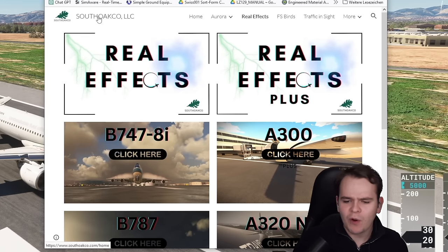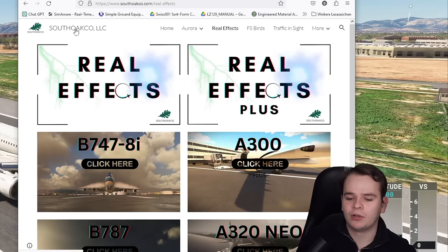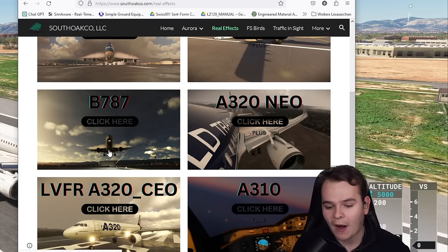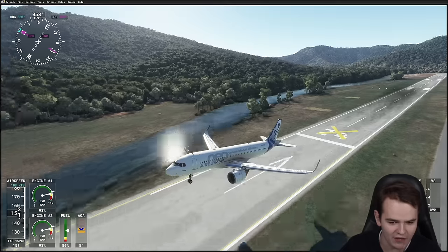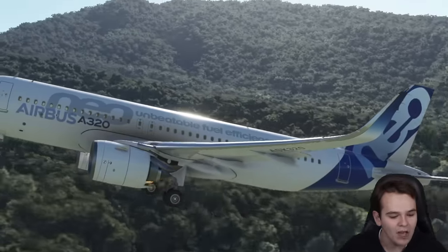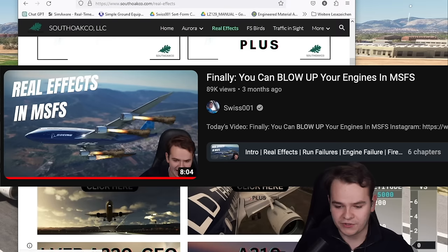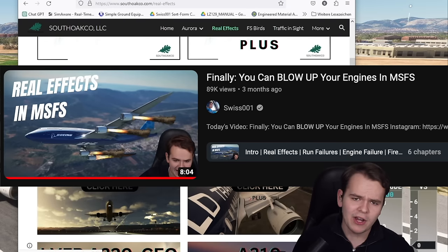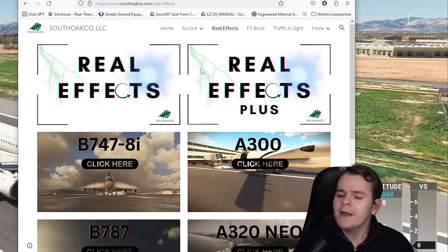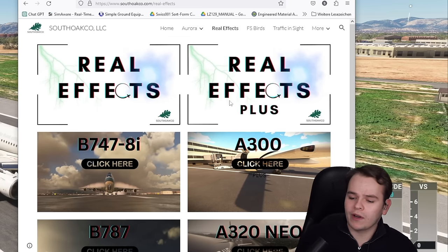Luckily, there are add-ons like this one here. The South Oak Co-Developers made their Real Effects add-on a few months ago — I made a video about them. We've got fire in both engines, although we are already in the air, and we can actually see that fire. Something quite revolutionary in the Flight Simulator. You can practically blow up engines now in the Microsoft Flight Simulator on the 747. It worked relatively well, having some cool visual effects of an abnormal flight situation. And they recently came up with a new Real Effects add-on type — Real Effects Plus.